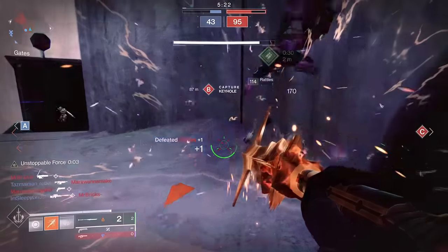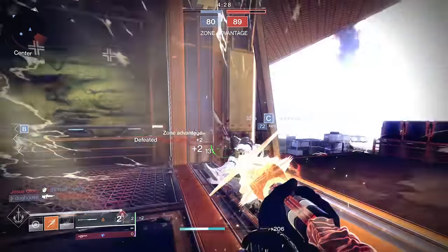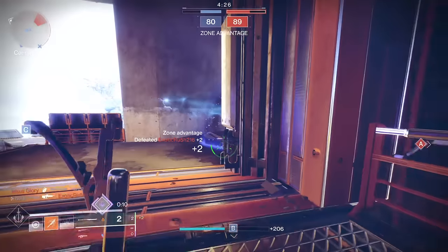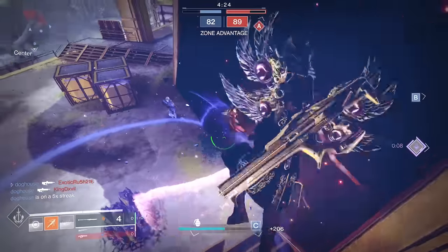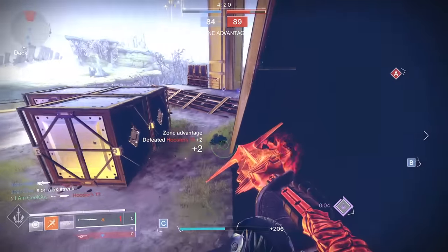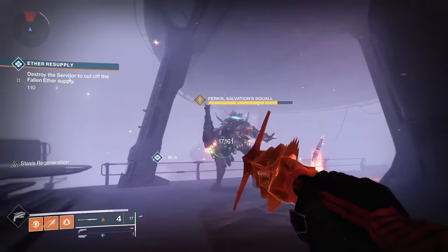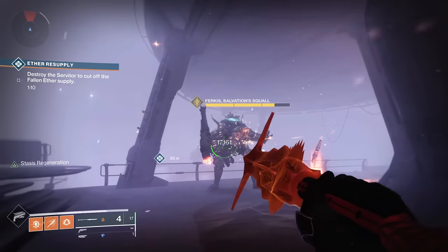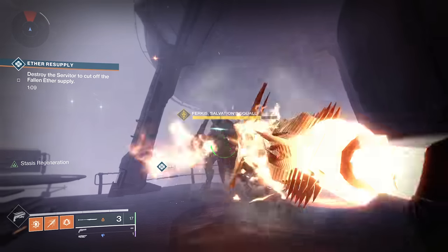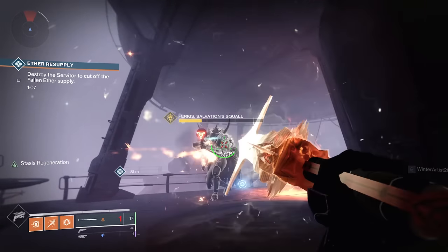They currently have some accuracy issues and some buggy things. The go-to has been Enigma because of Impulse Amplifier. Sometimes they hit but they don't; sometimes they don't hit but they do. With Glaives, you get a projectile hit and it gives shield energy. You hold the Aimed On Sights button to put that shield up for damage resistance. In PvE you get 97.5% damage resistance, and in the Crucible you get 75%.